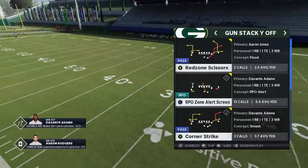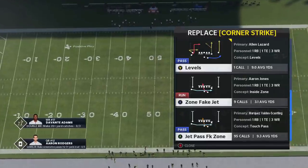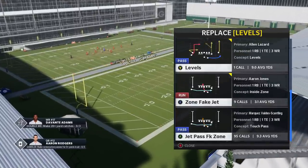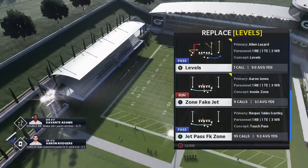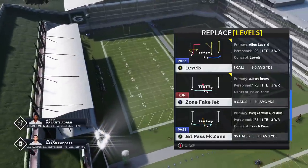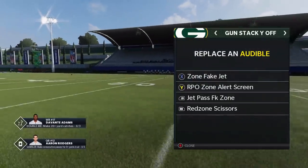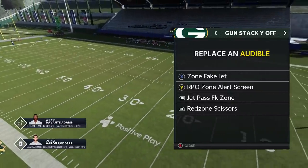The RPO alert screen is already in the Y route. Then I'm going to put the zone fake jet, and then the big one — my favorite — which is the jet pass fake zone. Now this is technically a pass play, but to me a pass play is something the defense has a chance to stop. This is more of an actual run play, and that's how I'm billing this as a 3-play run scheme, although there are definitely a lot of passing elements with the RPO zone alert as well.